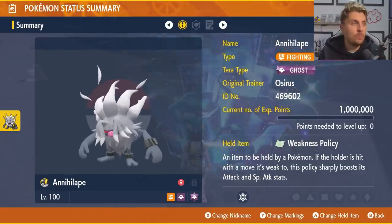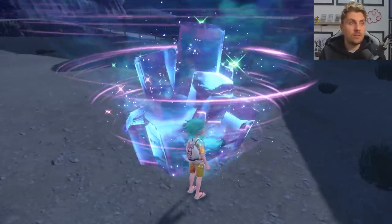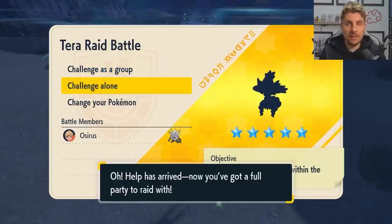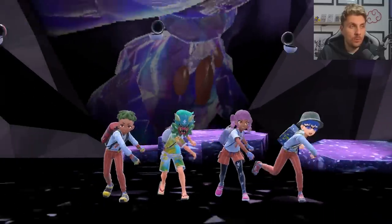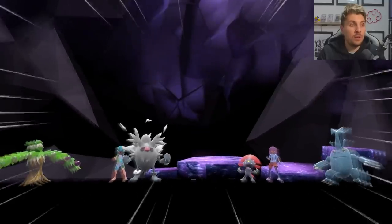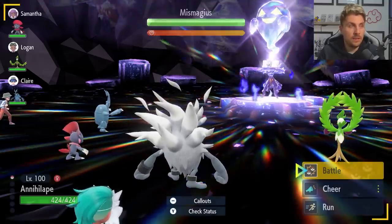As always, the build will be down in the description below if you want to take a closer look after the video. Once you've got Annihilape put together, we'll jump into the raid. It's going to be very simple and will only take a couple of turns, depending on whether your Weakness Policy procs or not.